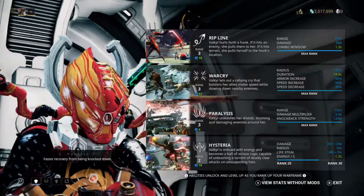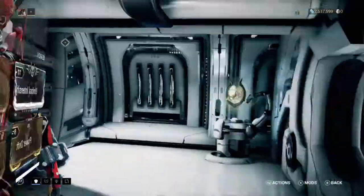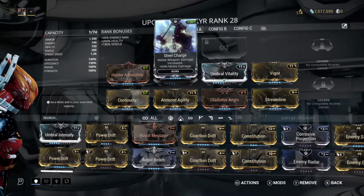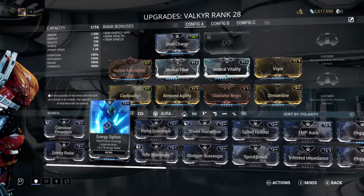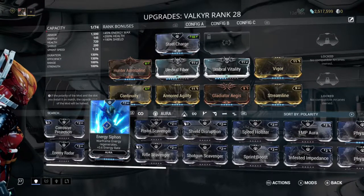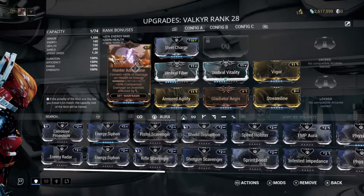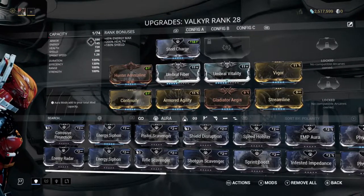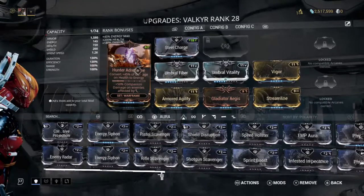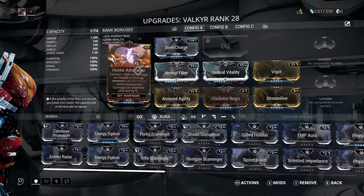I would like to showcase this build I'm doing for Hysteria. I hadn't finished leveling Valkyr up, but I imagine that I'll be replacing Steel Charge with Energy Siphon as my Aura mod. And Hunter Adrenaline converts 45% of damage on health to energy. And up in the corner you can see a massive 1,590 armor. If they do a lot of damage, I'm either going to get 45% of the damage they can deal out, or 45% of the damage that I take.